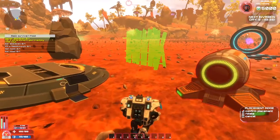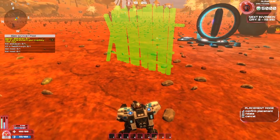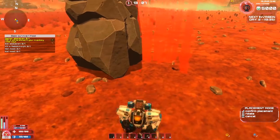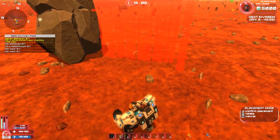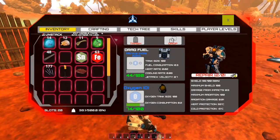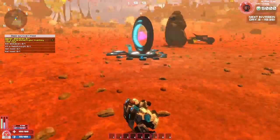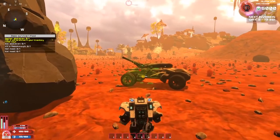We can just build it like this — rotate with middle mouse button. Let's build it around here, using these rocks as blockades. That easy! Let's build a bunch of these — maximum of six. We're going to have a shortage of wood, so we need to go find more while crafting. Let's go over to these trees.